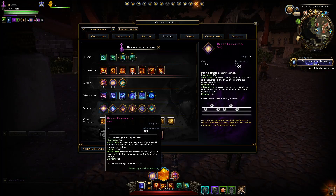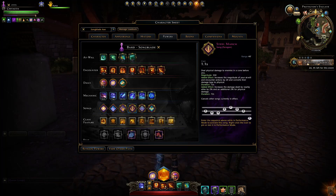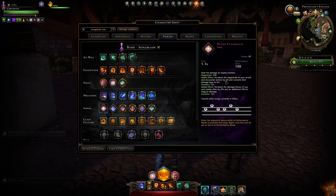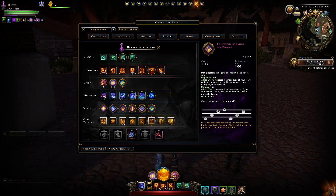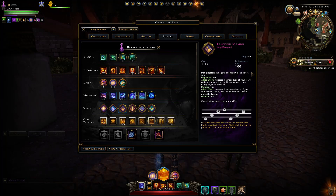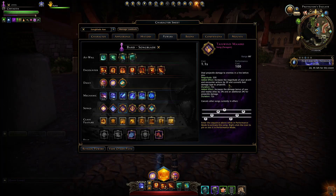For our songs, you have three main choices: Blaze Flamenco, Tailwind Mambo, and Steel March. You want one of these active 100% of the time — it gives 20 additional magnitude on each hit, plus 350 magnitude on the initial hit, and a 4% damage bonus to you and nearby allies for the relevant damage type. Using Tailwind Mambo converts all your damage to projectile, giving that additional 4% plus the extra magnitude.